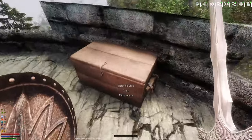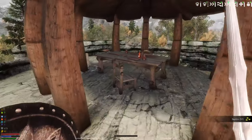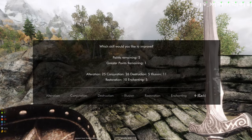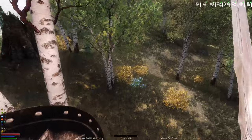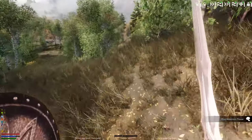I have absorption — nice. We're going to do Conjuration next. We want to get Apprentice Conjuration, then Bound Weapons, the Mystic whatever.